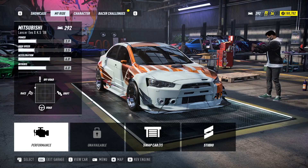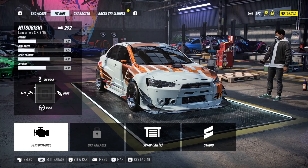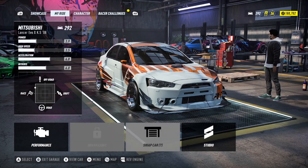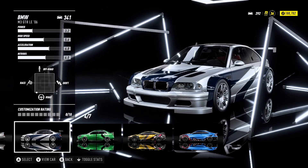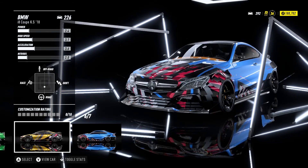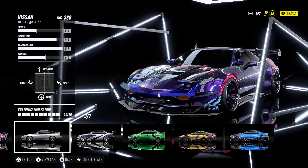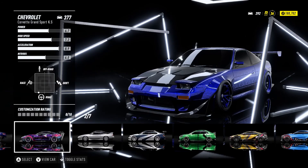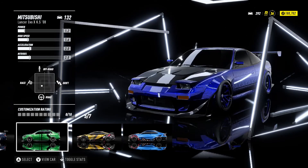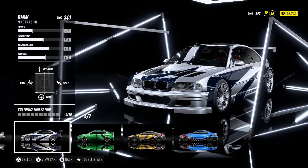Back again in Need for Speed Heat. As you can see we got the Evo X loaded up — this is our off-road build. Last time we played when we completed the story we unlocked the BMW M3 GTR. We've been busy behind the scenes earning rep and earning bank, trying to upgrade these vehicles as best as possible. I managed to actually get the 180SX as the highest rank, which I predicted. The Vette's not too far behind and the M3 is actually decent at 341.